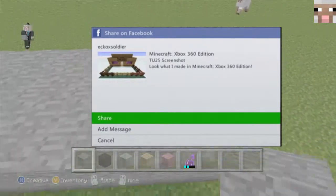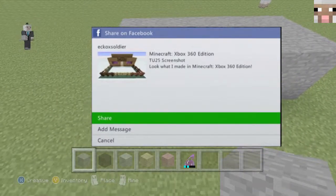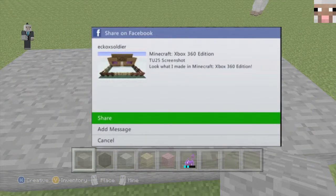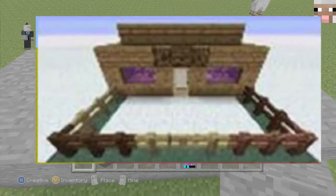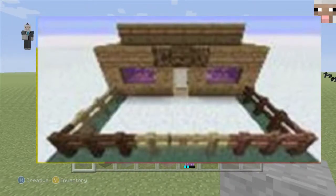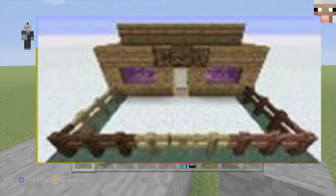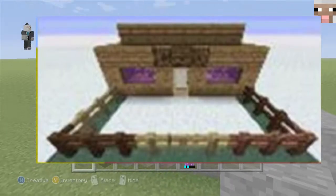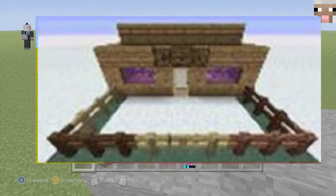Now, if you zoom in on that picture, you will see this. It looks very good, because as you can see, if you look closely, you can see different kinds of fences — you can see dark oak fence.